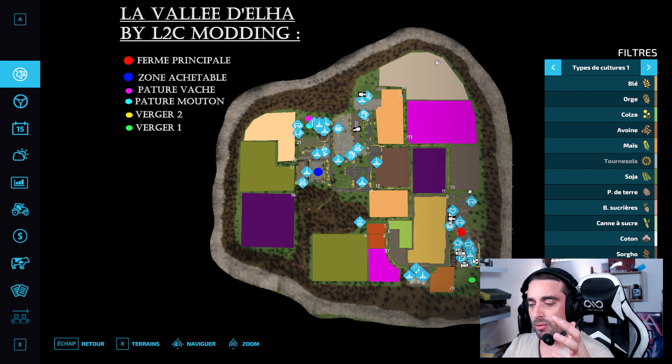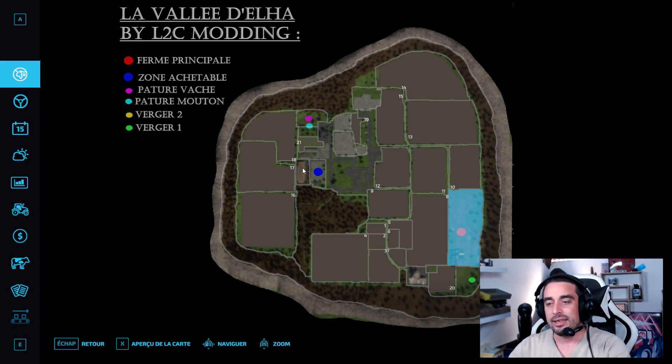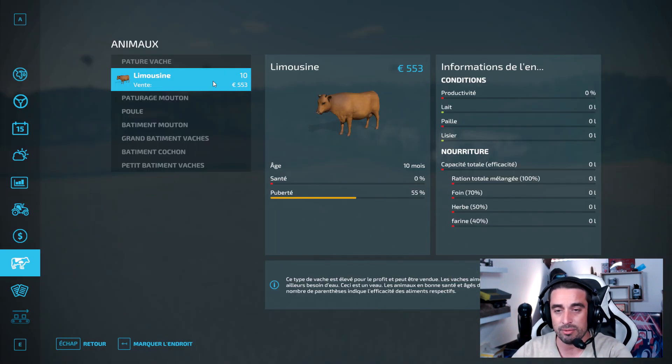Une ferme principale qui est tout simplement ici, que vous aurez au départ si vous partez en nouveau fermier, avec plein de matériel, une zone achetable, des pâtures à la vache ici que vous aurez bien sûr au démarrage parce que vous allez commencer avec 10 limousines.